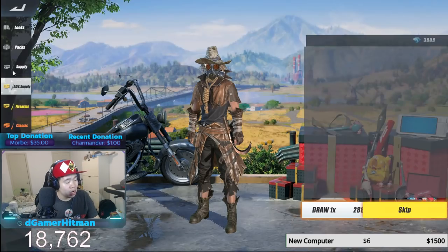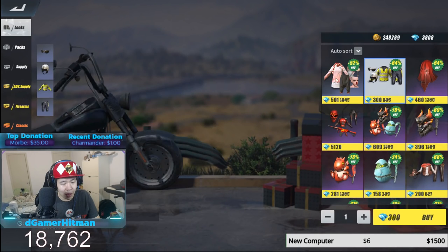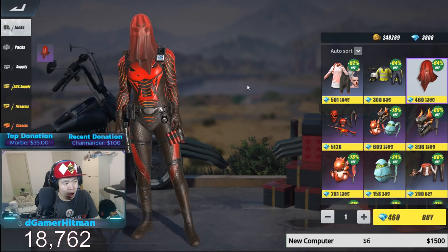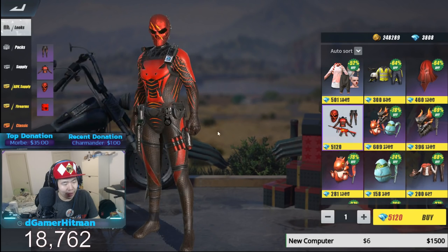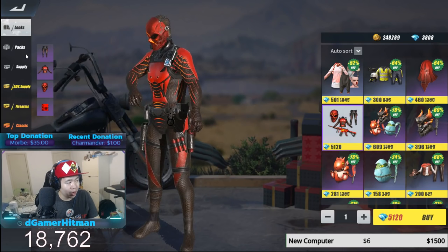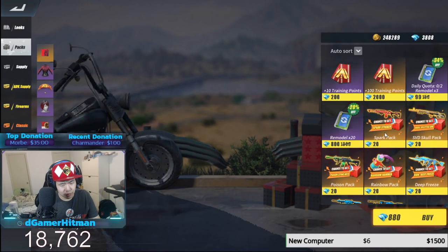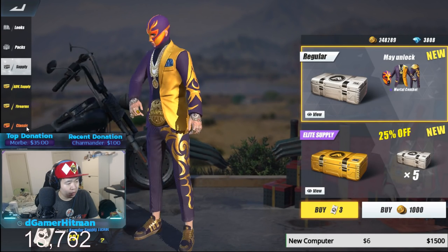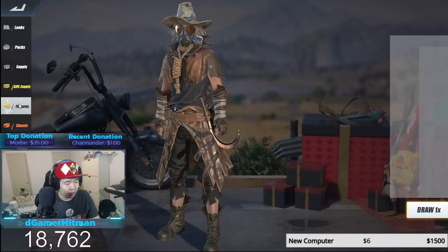Let's go to store and check the looks. Let's see anything else that came out. This mask is pretty good — you can add it on, it's a diver mask. The diver mask is back, you can get this for five thousand, but you can get it for free just from getting the outfit, which is pretty cool. The dragon one is always back.